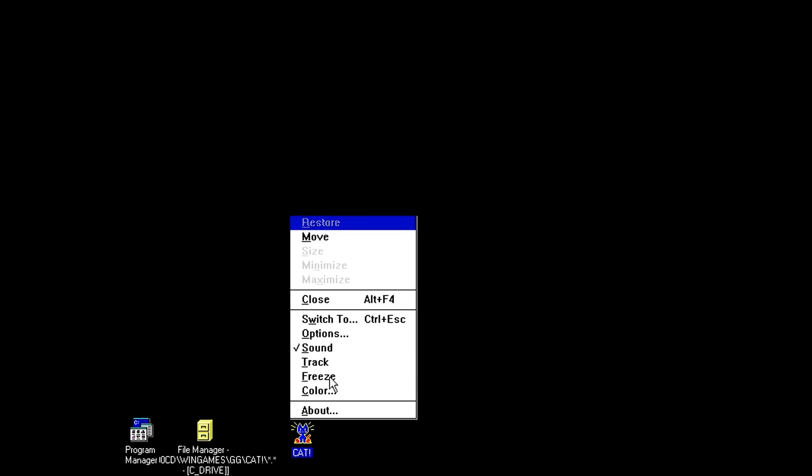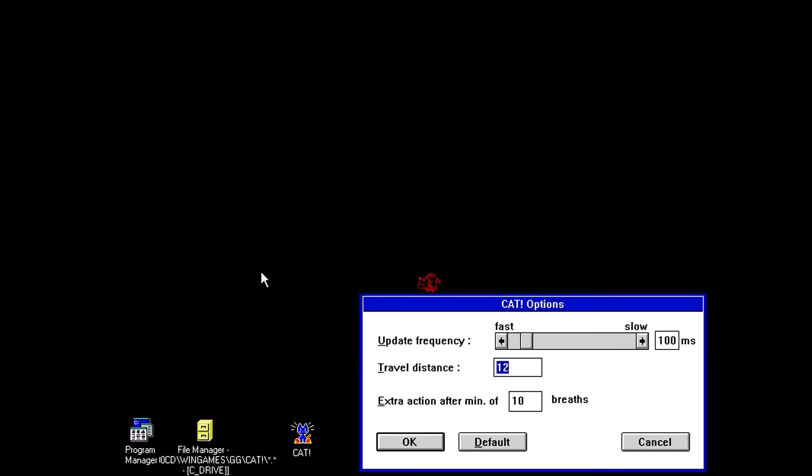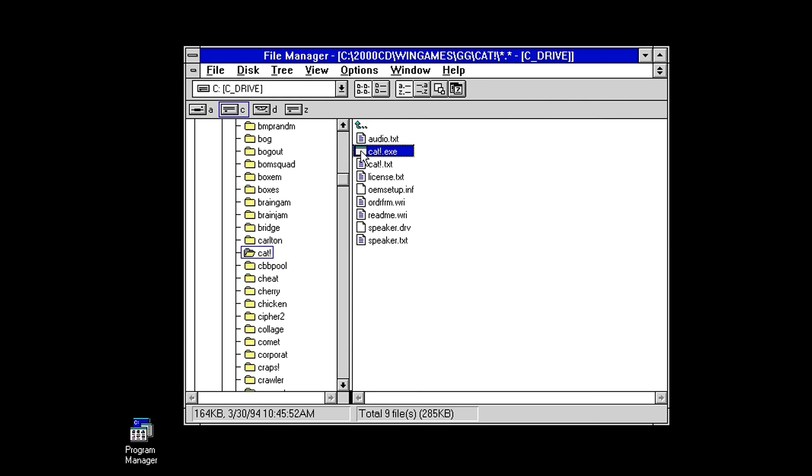I guess that's probably supposed to take longer, but it's probably because of how high the cycles count is. When I move the cursor, the cat wakes up and runs towards it. It says here 'sound', but I haven't heard anything since initially opening the program. Now you can change the color of the cat — so you can have a red cat. There are options for update frequency and travel distance. Whoa, the cat's zooming along now. And now the cat's moving really slow. I changed the update frequency, so now the animation is just going nuts. I clicked on the cat and the cat disappeared — that was weird. Clicking on the cat closes it for some reason.